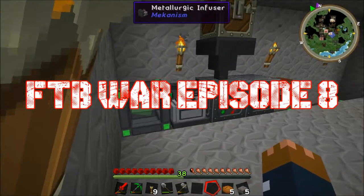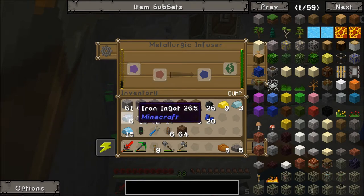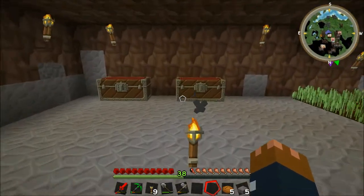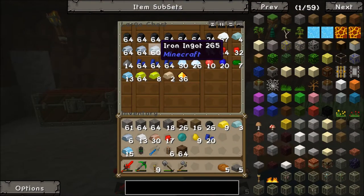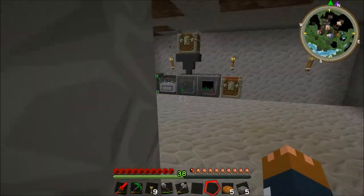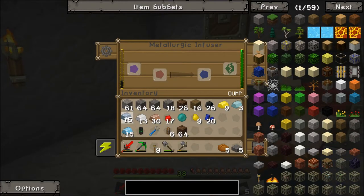Look how much carbon it makes — it makes a hundred carbon each. So now we can put... that should be enough for ten iron ingots to go in there. Let me just put ten iron ingots in there and that will make ten steel ingots. There you go — that will make ten steel.